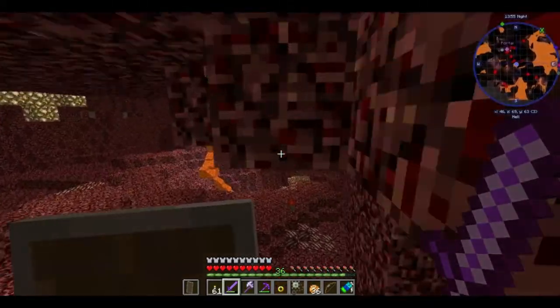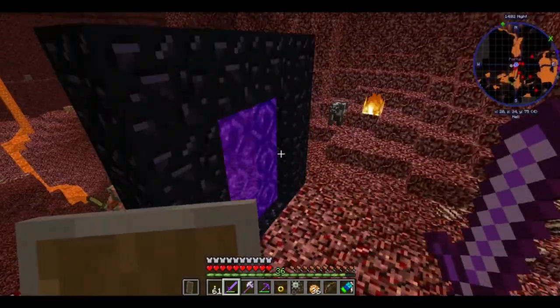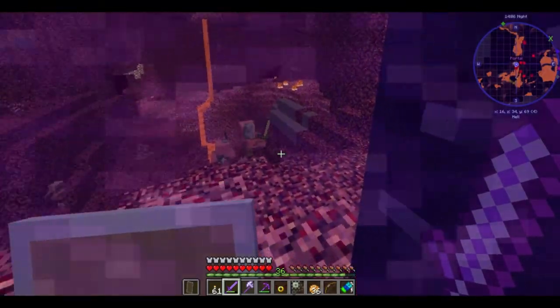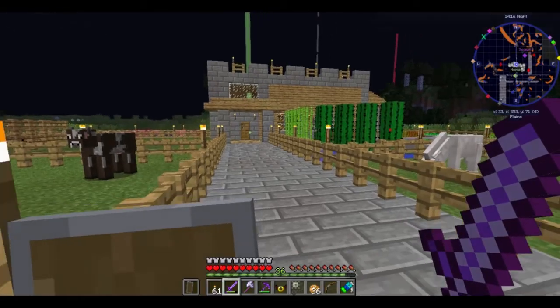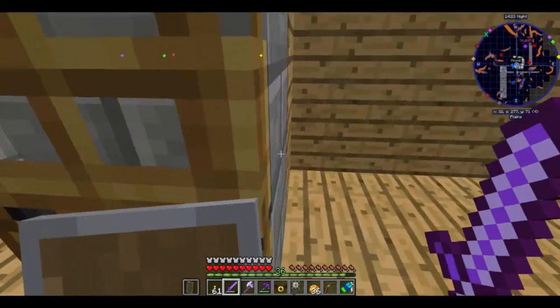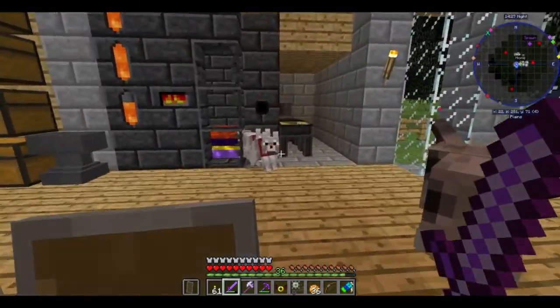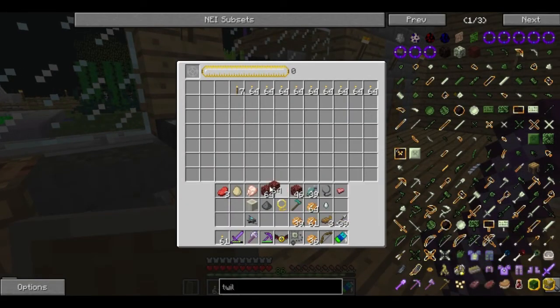Oh wait, never mind. Just passed out of the portal. Whoops, and getting a phone call. Okay, so we have our ghast here, which is awesome — just wonderful. We can throw this Ardite and Cobalt in there for now, and dump this netherrack for EMC later.